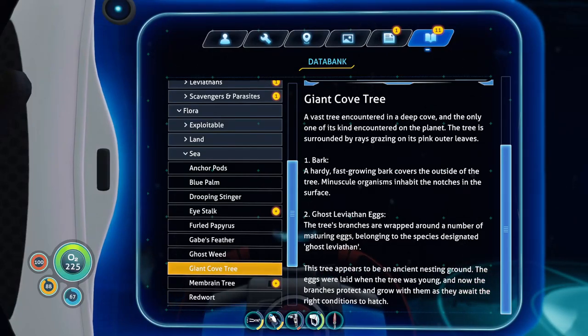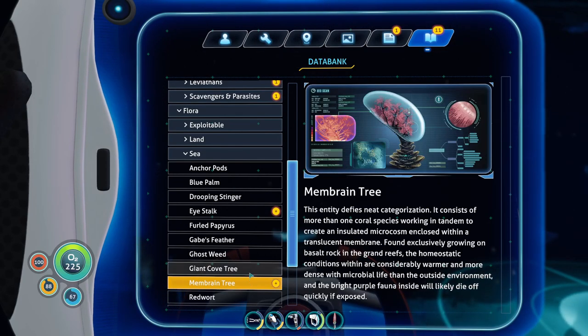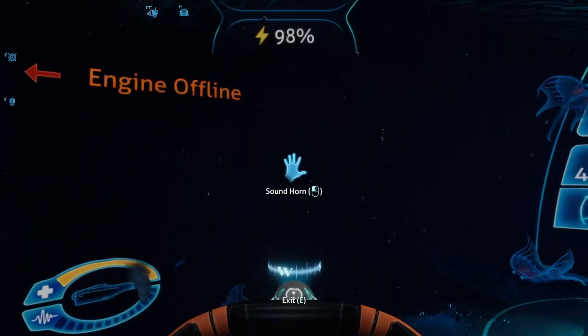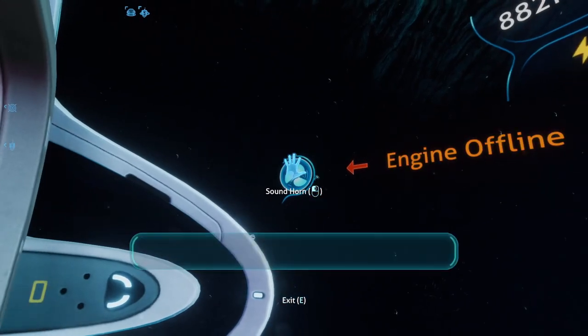The tree appears to be an ancient nesting ground. Oh yeah, that's probably why I'm unsettled here. The eggs were laid when the tree was young, and now their branches protect the ground. That is why I'm unsettled here. This is the nest. This is the ghost leviathan nest.